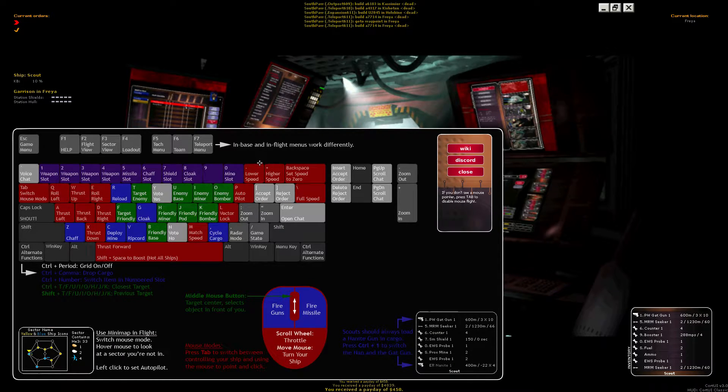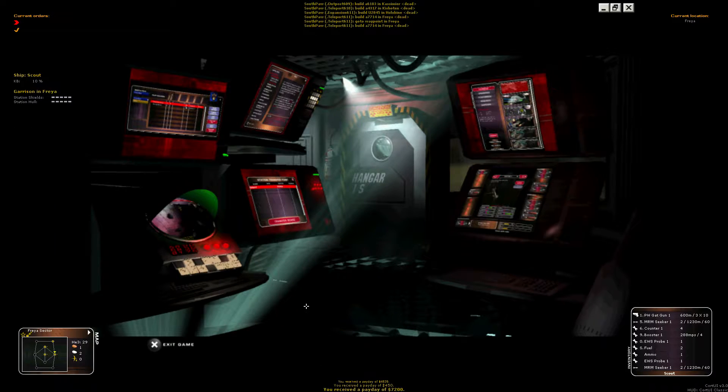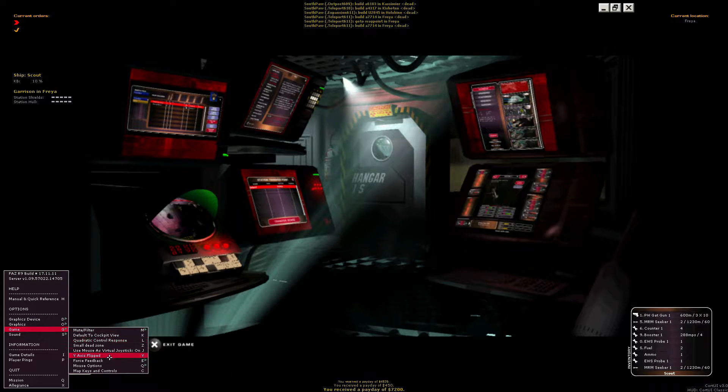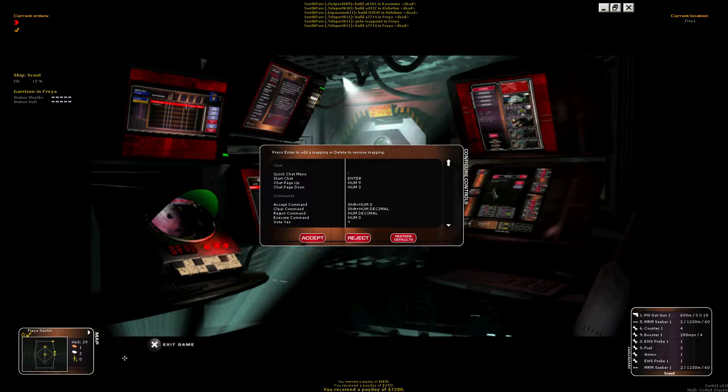The dev team has recently redone the help screen in line with a new key map, and you can see that here. In addition to some extra information, there are also some helpful links up here to the wiki and the Discord channel. I recommend you take a good long look at this, familiarize yourself with it, and then proceed to remapping what you need so it's more comfortable. You can hit Escape, bring up the game menu, and move down to Keys and Controls — you'll see there's a range of stuff in there for you to adjust.